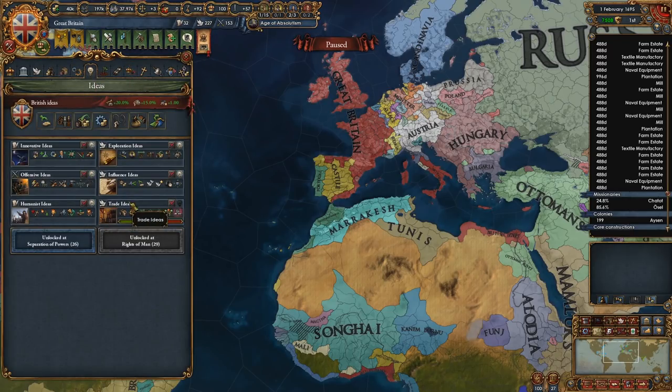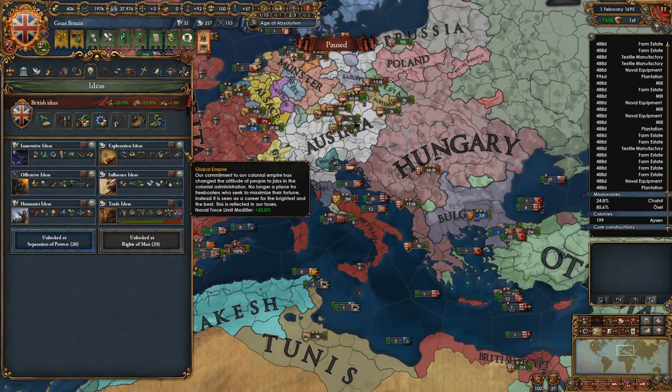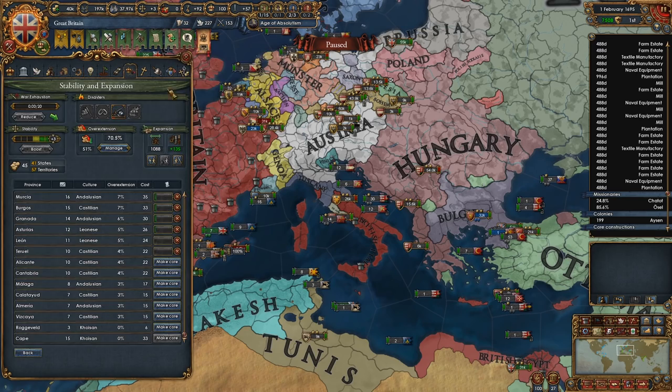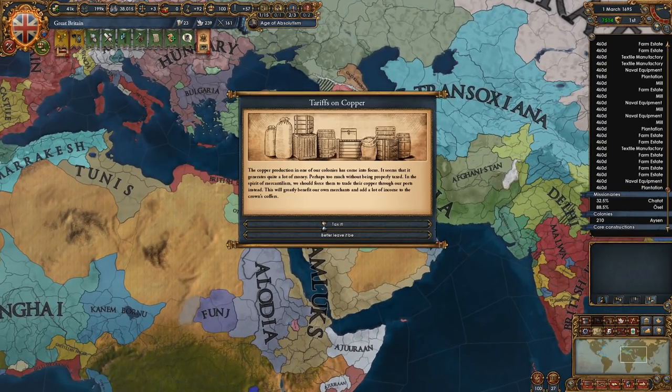What kind of ideas for Diplo? We have influence, so we could if we wanted to. I'm thinking we could probably ditch exploration and maybe go with an admin idea. But at this point, we're more just kind of geared towards finishing up the achievement.